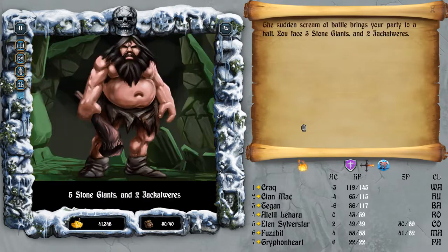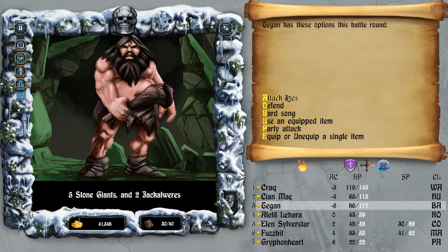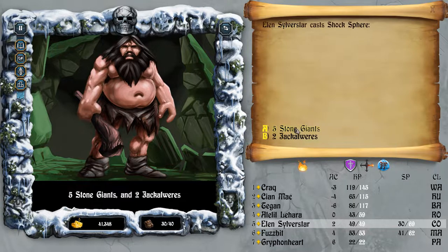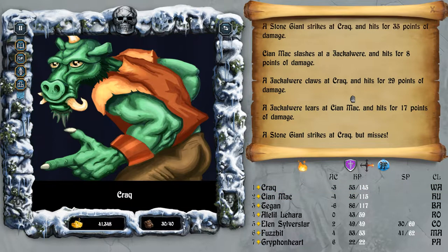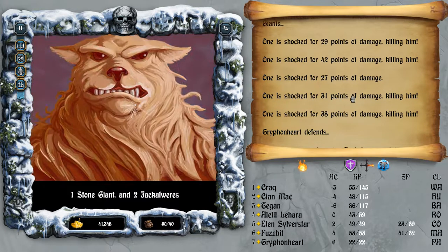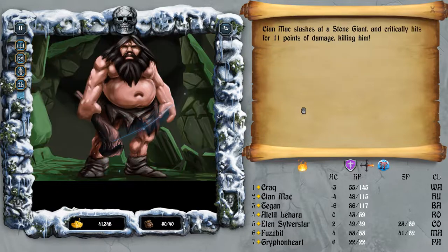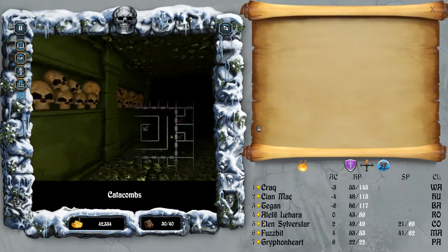I'll just stop off here. Five Stone Giants and two Jackal Weres - they should give me a fair bit of experience. Just want to take out the Jackal Weres the ordinary way, and then cast the spell - Shock Sphere at the Stone Giants. Stone Giant hit for 35. One Stone Giant left. Seven and a half thousand experience. Good - let's get out of here.